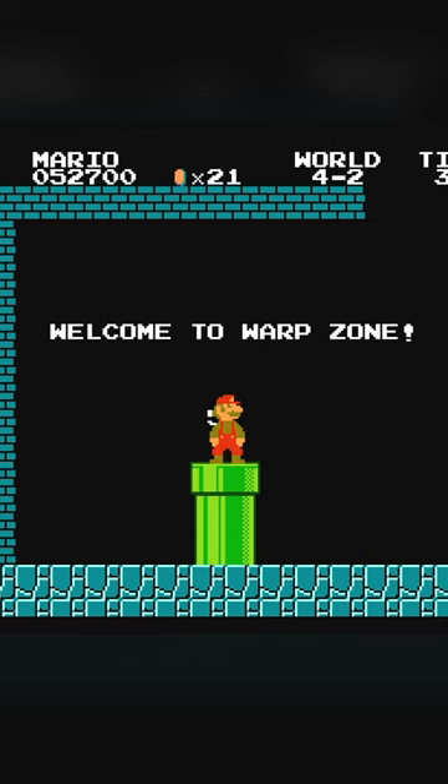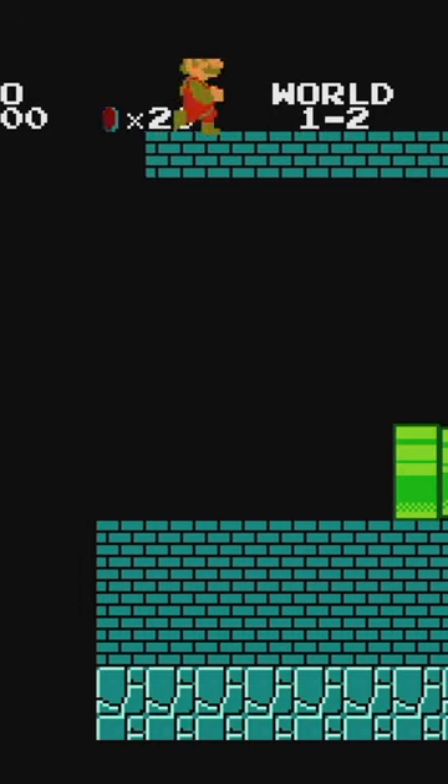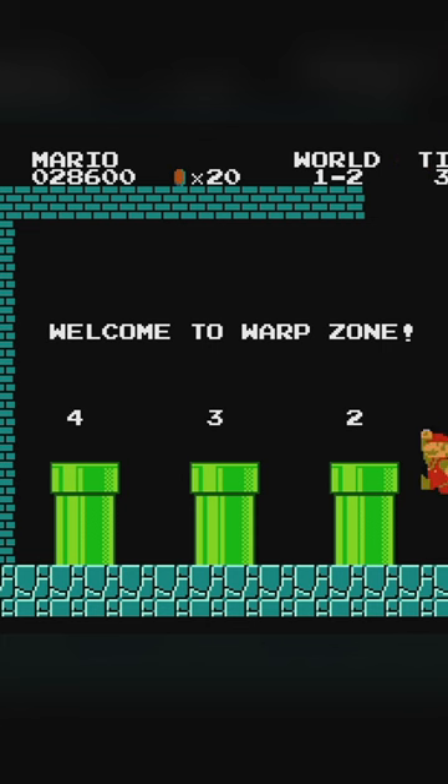There are three points in the game called warp zones where you can skip ahead to the later levels. The first one is at the end of world 1-2. This warp zone will take you to worlds 2, 3, or 4.